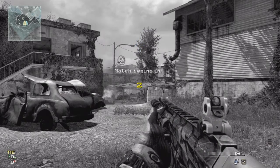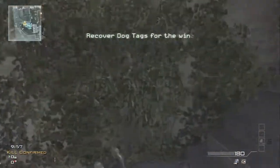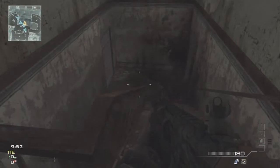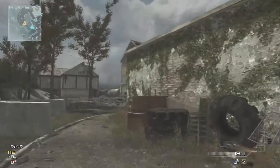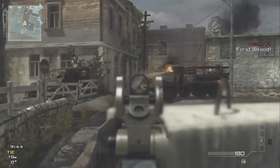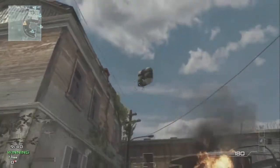Hello everybody, it's Public Enemy here, and today I got a sweet little 54-0 gameplay that is on Kill Confirmed in Fallen. The gun I'm going to be using today is the Acer Silenced, along with the FMG9 as my secondary. I'm going to be using Scavenger Pro, Quick Draw Pro, and Dead Silence Pro as my perks.